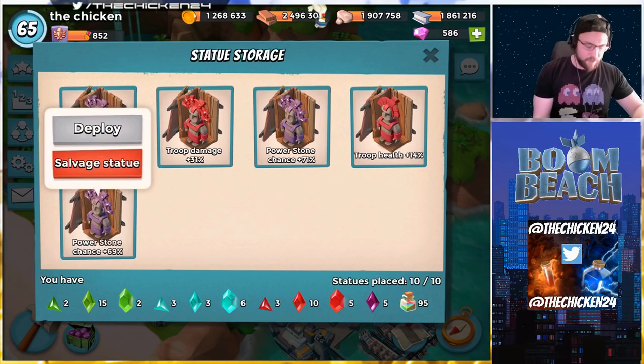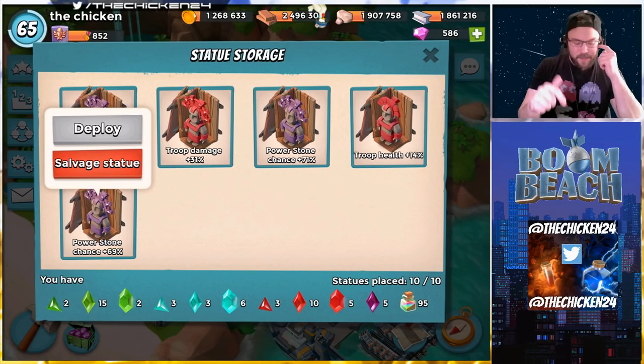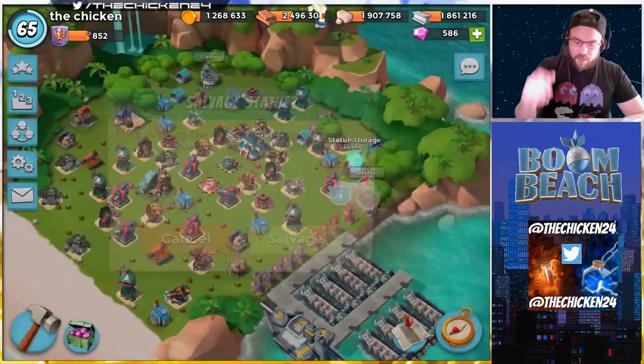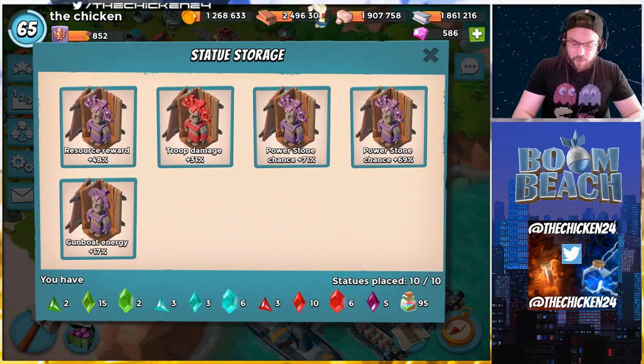I actually got this extra power stone chance statue this morning, so I figured I'd throw it in there because whenever the update does come, we'll be ready. I got rid of a troop damage 12 that I had in there, which was basically useless. I'm also going to get rid of this troop health because I don't need that either. The 17 GBE is going to be more beneficial — I haven't had a 17 GBE in a very long time, so I'm kind of excited about that.